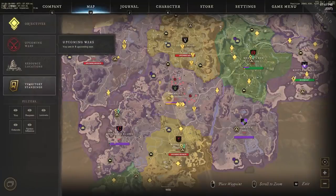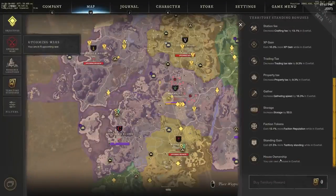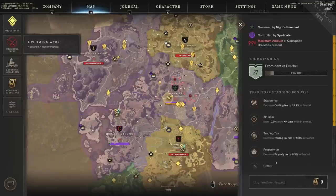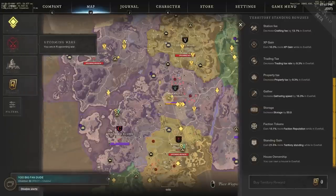When you're trying to buy a house, remember you need to raise your territory standing to level 10 to unlock house ownership, but level 15 is where you need to be to actually purchase most houses in that territory, since they typically aren't available until territory standing 15.